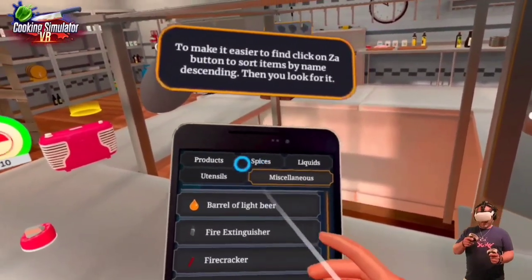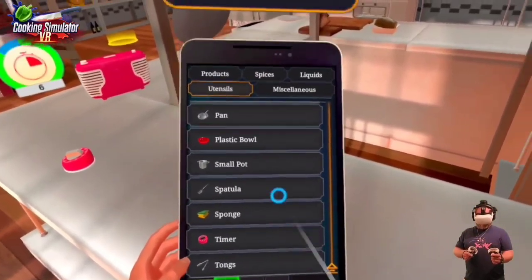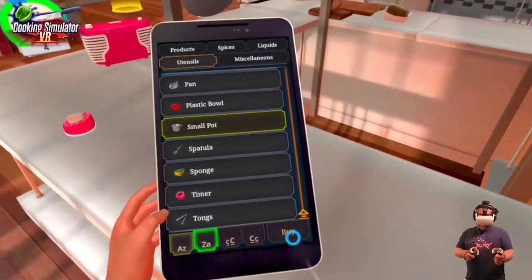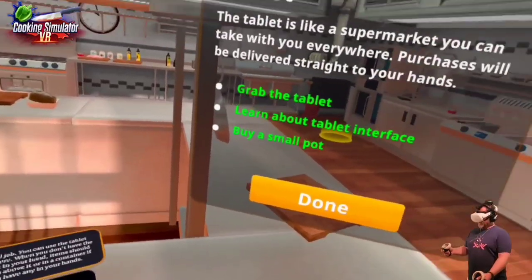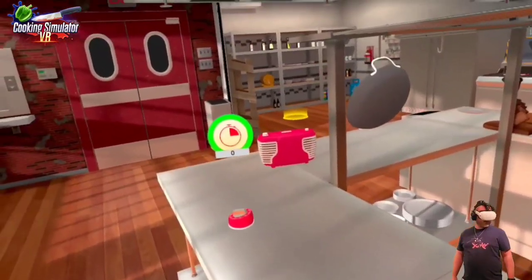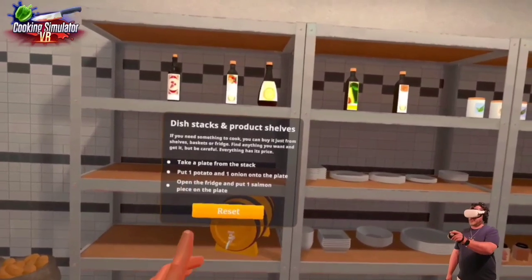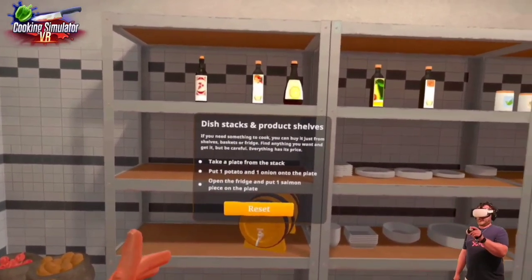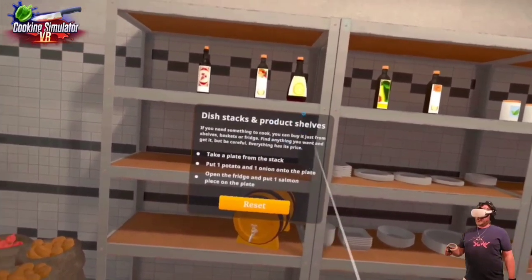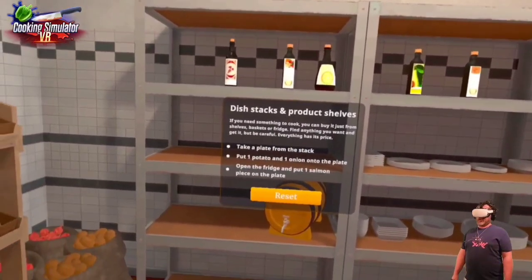The tutorial has us buy a small pot. Under utensils, we find the small pot and buy it — there we go. We can also buy ingredients to cook from shelves, baskets, or fridges. Everything has a price, so be careful. Next up, take one plate from the stack — let's grab the square plate — and put one potato and one onion on it.